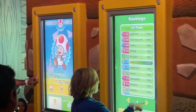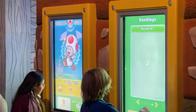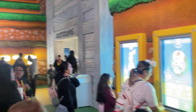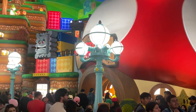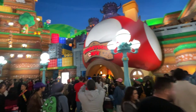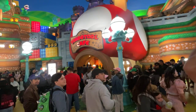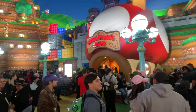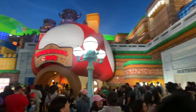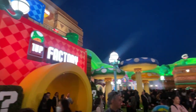Oh wow. So not only can you check the leaderboards here, you can check your own score with your stamps and coins, which is absolutely amazing. The restroom is right there. And right here is where I ate earlier today — Toadstool Cafe. When you get a chance to get into the land and dine here, it is absolutely an experience in itself even before you start eating the food. Just the nostalgia they put into every single inch of this land is absolutely incredible.